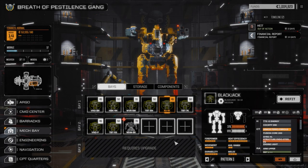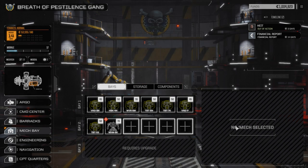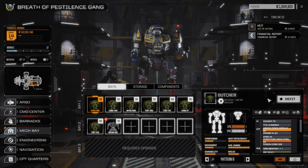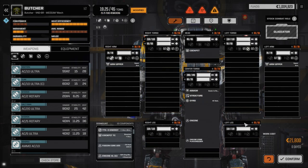I don't really like the Blackjack, so we're going to pull it out of service and put it straight into storage just to get it out of here. The Vindicator, the Butcher - we're just going to refit that real quick, and we're going to pull everything off. He's going to replace the Blackjack, so we're just going to strip everything off because we want all this stuff for our Warhammer. So we're just going to strip all the equipment and confirm.